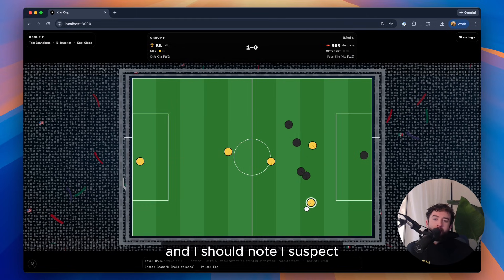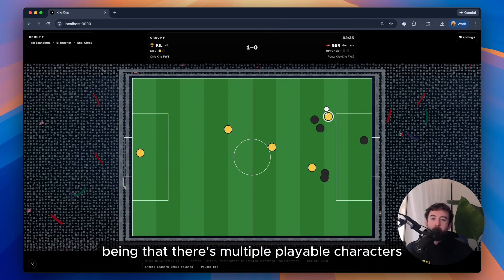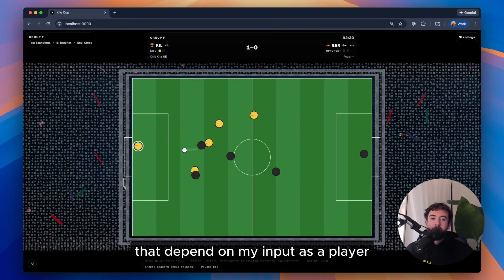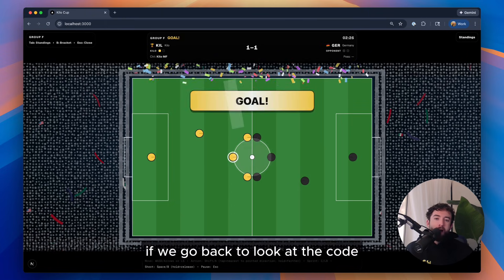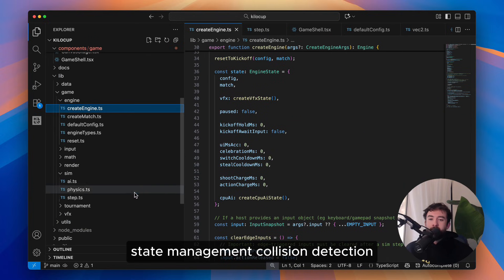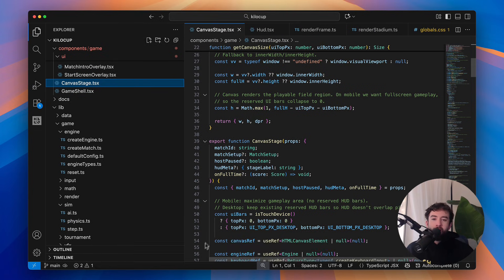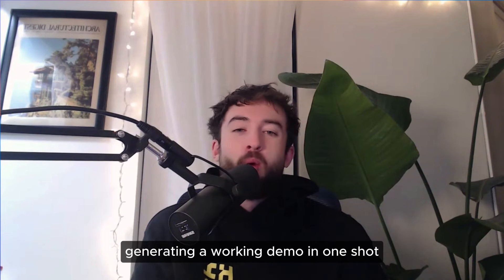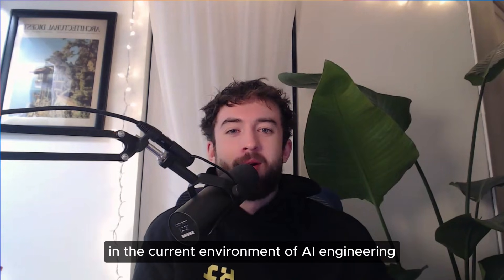I suspect that this is a much more complex game to design than the original Kilo Man platformer, given that there are multiple playable characters, a reactive defense, and a bunch of dynamic elements that depend on my input as a player. If we go back to look at the code, we can see there's clean component separation, state management, collision detection, and effective game loop and animation design — all things that a game developer would have to consider if designing this manually. Generating a working demo in one shot is quickly becoming table stakes in the current environment of AI engineering.